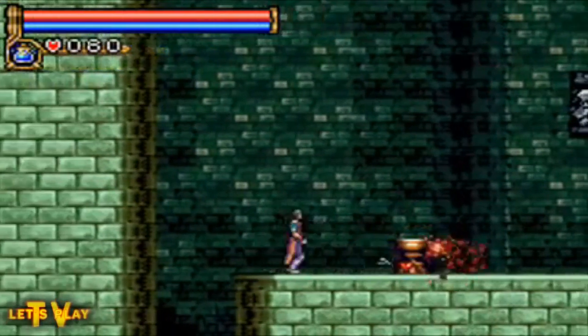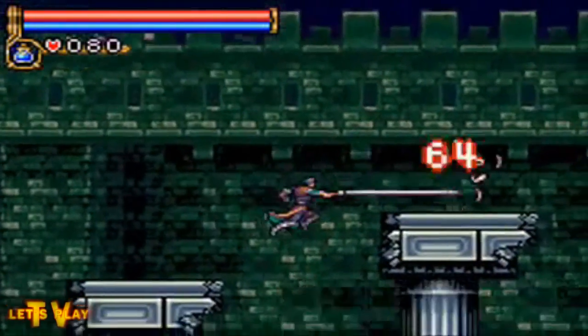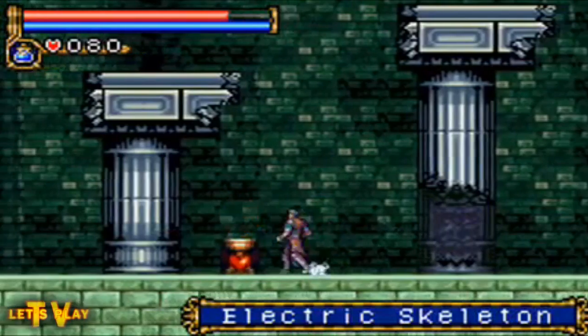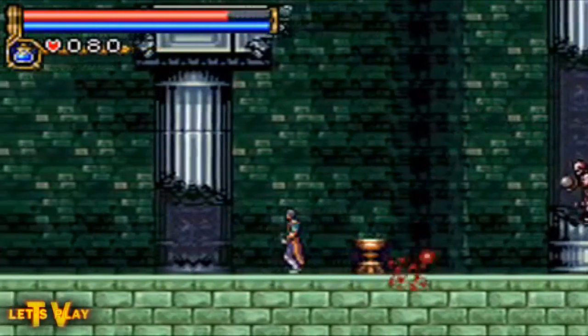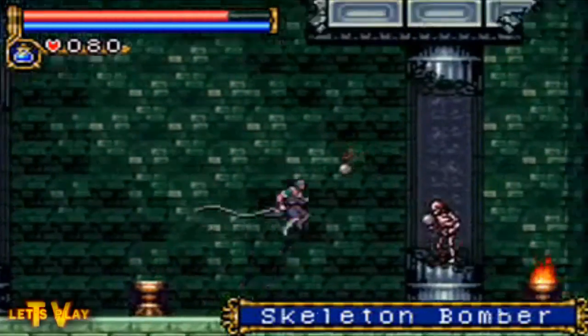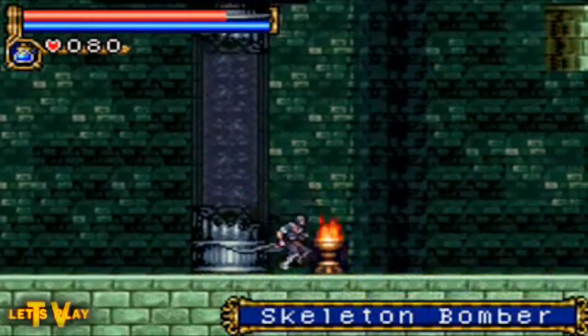The outer wall is mainly just a passageway to the next area rather than an important area. I got hit on purpose that time to show you just how much damage they can do — that's a pretty hefty amount compared to skeleton bombers doing about two damage per bomb. Just a little ridiculous.